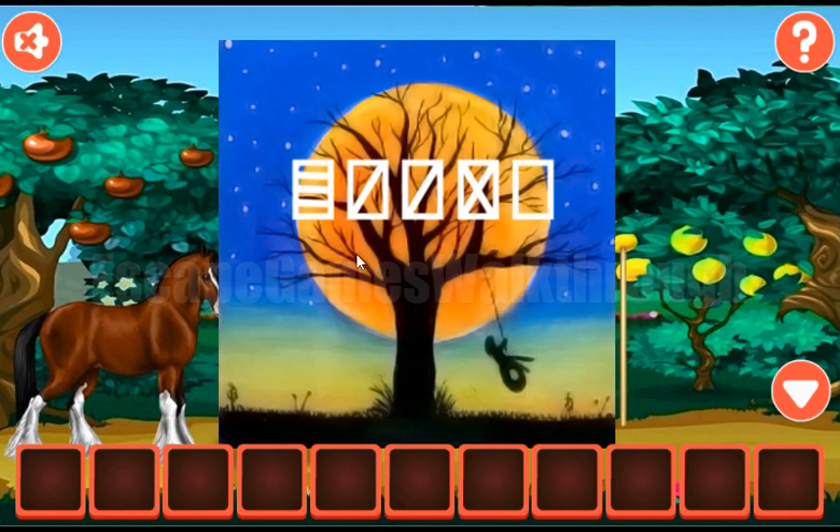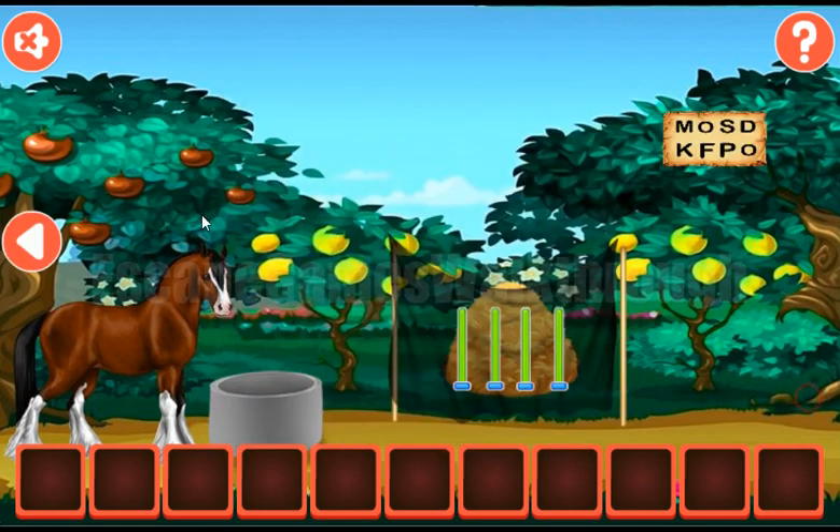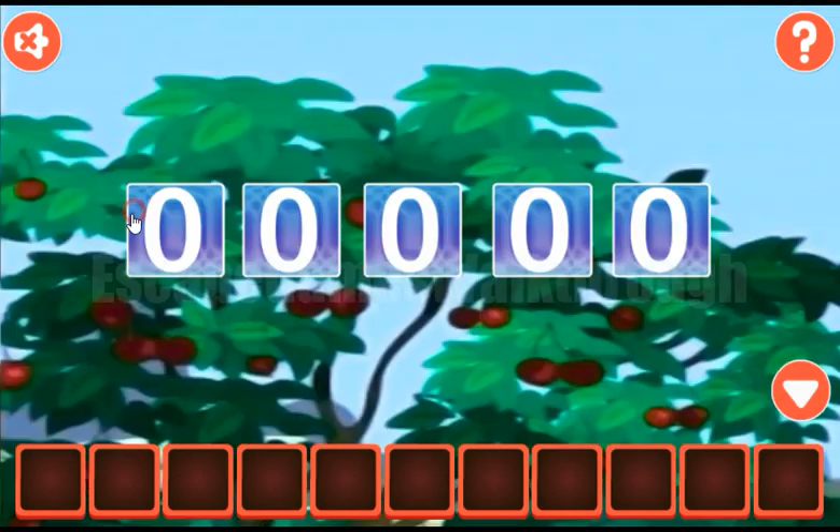We've got some strange signs here. We need to count the number of lines in each sign. Counting through each sign: 7, then 5, then 5, then 5, then 6, and 4.